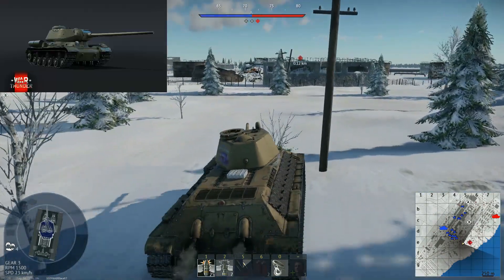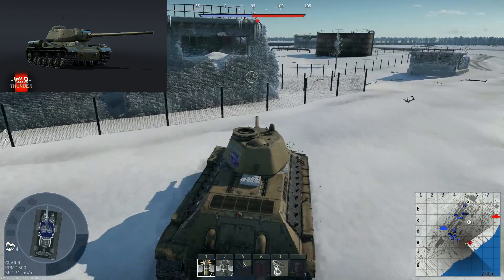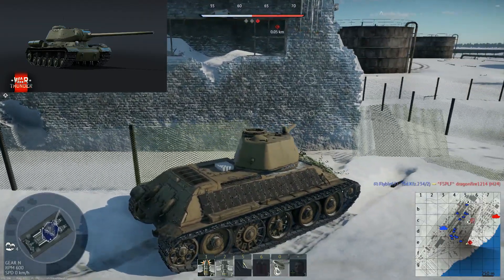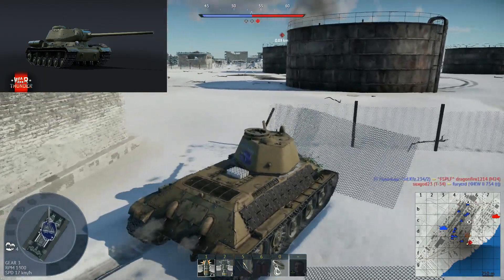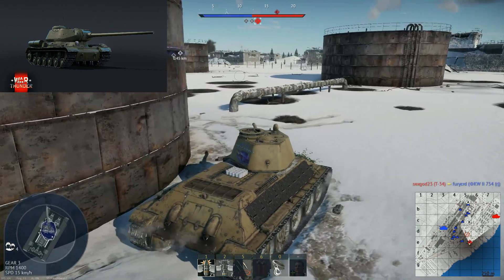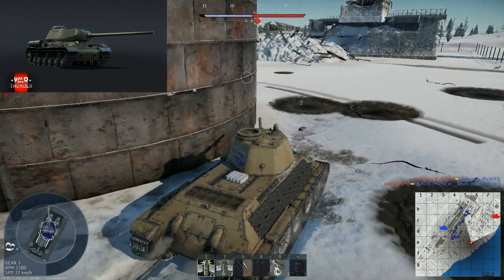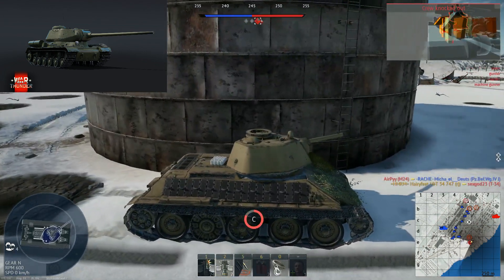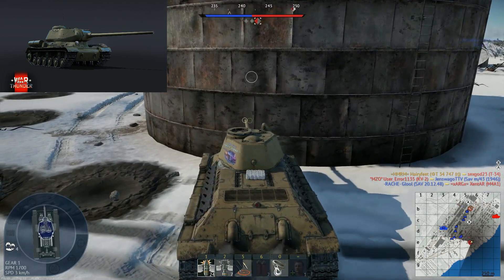Then we get to the tank — the Object, whatever they call it. I'll call it IS-2 100 because that's basically what it is. I would say that one is a no, probably a sell. I've been told it's most likely going to be either 6.0 or 6.3, which means it'll get pulled up constantly into 7.3 where it'll get APHE-FS to death. It has the old IS-2 hull so it doesn't have improved armor, and HEAT-FS is going to cut through it. On a positive note, it does have a faster reload, so if you're good at sniping it might work. If you desperately need something to grind your Russian tree that's a possibility, but otherwise put it in the sell pile.